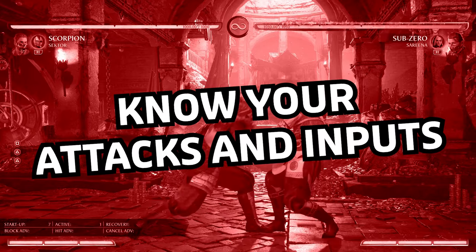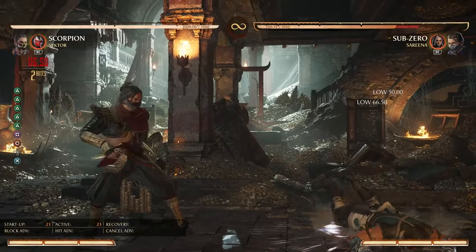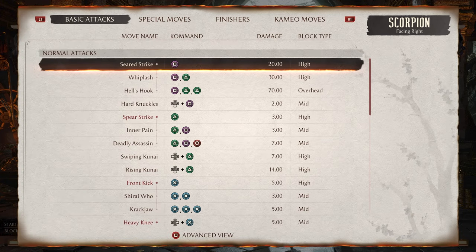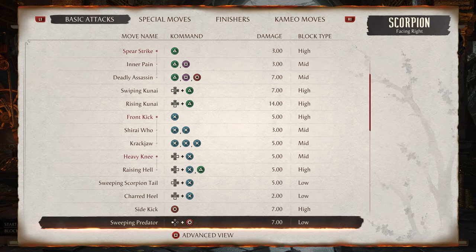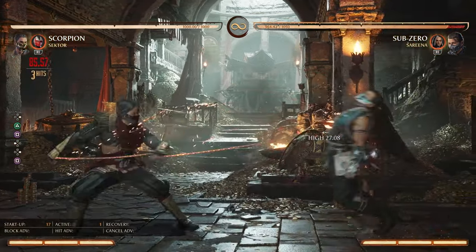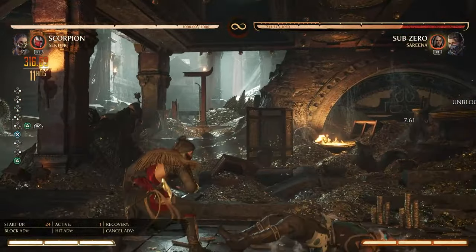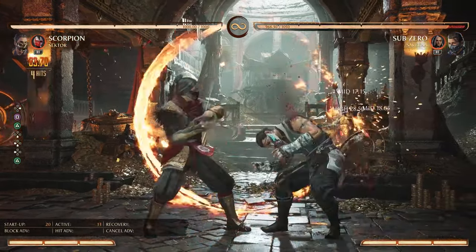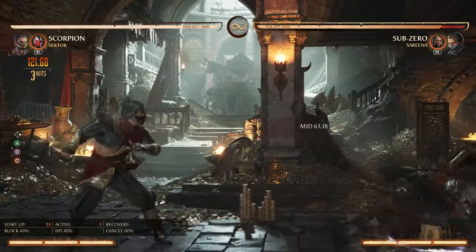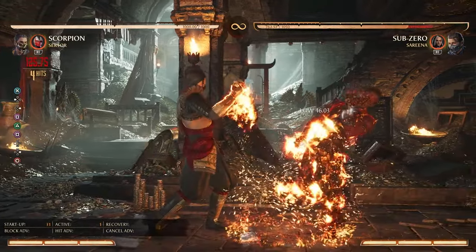Know your attacks and inputs. Once you've chosen your character, it's time to know what attacks to use and what buttons they are tied to. Every character in the game has a move list that will tell you in detail every attack your character has and the input required to pull it off. Using the right moves is crucial to success in matches, so make sure to get these inputs memorized. It can be a bit daunting at first, but we recommend starting with the most important attacks first — such as your go-to standing combo string, your best low poke, and important special moves — and adding more as you get more comfortable.